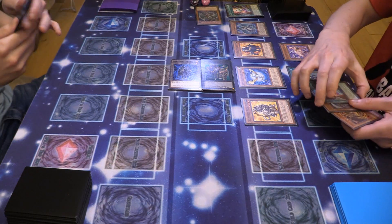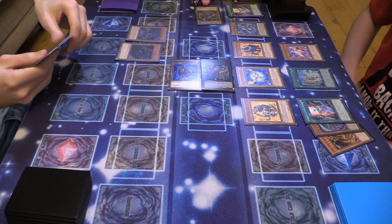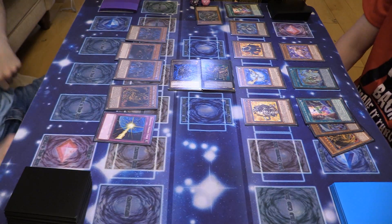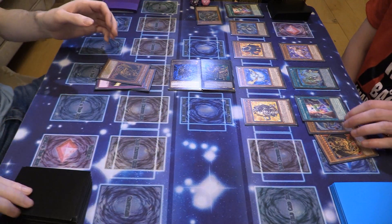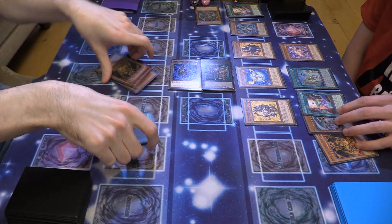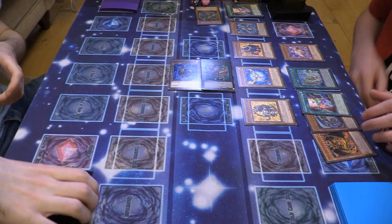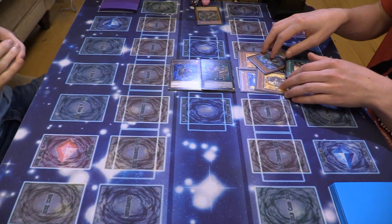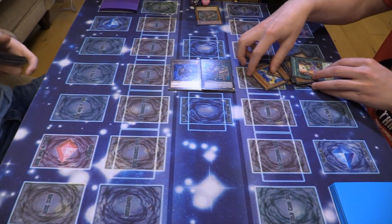I bricked so fucking hard — one Ravielle, Vanity's Fiend, another Ravielle, a Haman, and a Drowning Mirror. It wins and you lose. Funny enough, I had Haman in my hand too. Who's going to summon Haman first? That's the real fucking challenge.